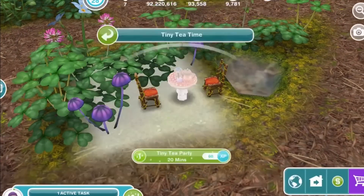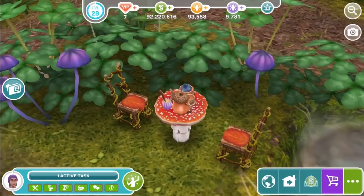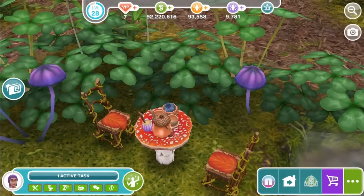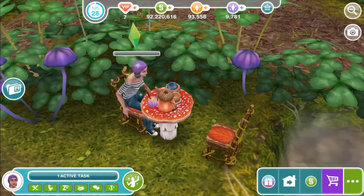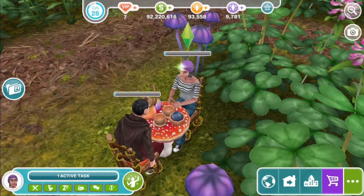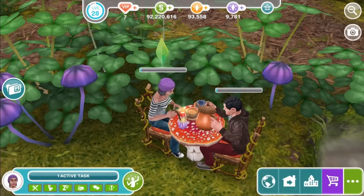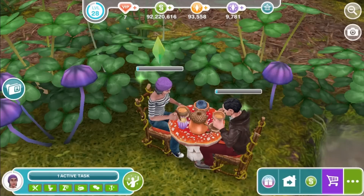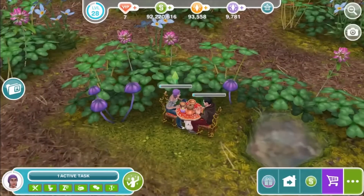There's a tiny tea table made out of a mushroom, some vine chairs with a leaf, there's an acorn teapot, acorn cups, and a little jar of honey. And a big old blueberry — that's a very, very big blueberry for a Sim. It's a big teapot for a Sim as well. She's chomping down.